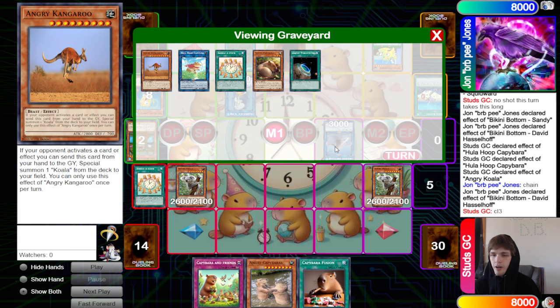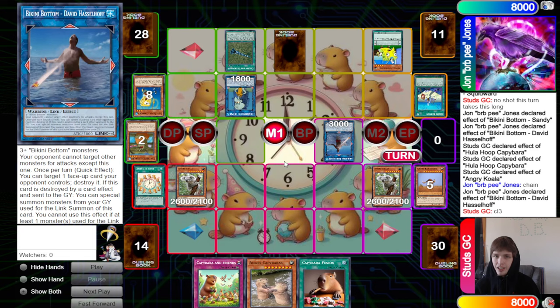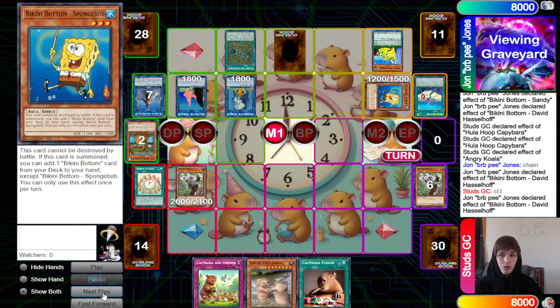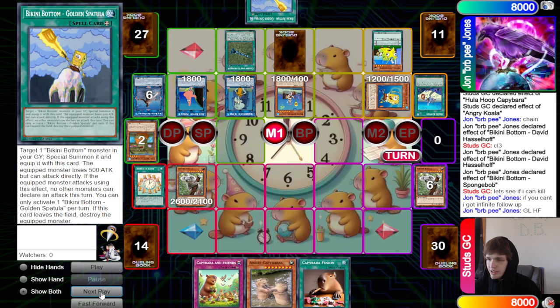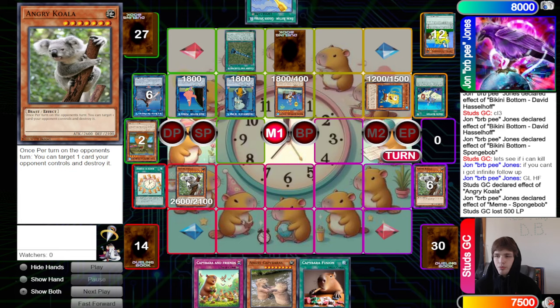They could have played around David Hasselhoff if they'd searched Animal Fusion, but they searched Capybara Fusion so they didn't know Angry Koala worked like this. Now they get David's effect to summon back what they used to link into him, and Spongebob's effect triggers on summon to search — they search Bikini Bottom: The Golden Spatula. The opponent says they can end the game, and we reply 'I got infinite follow-up, good luck, have fun.' Angry Koala pops — this just sucks, I don't know how this card works otherwise.